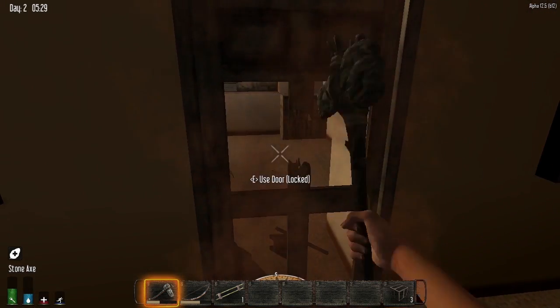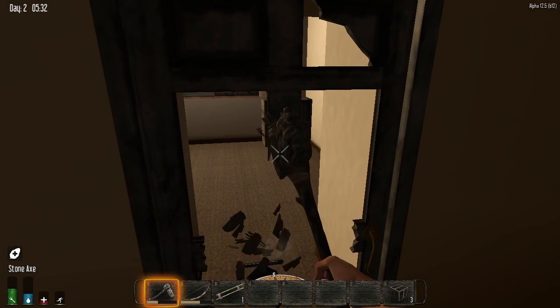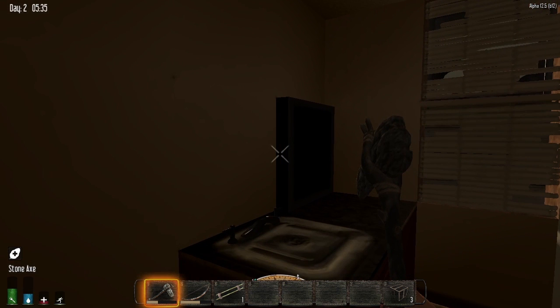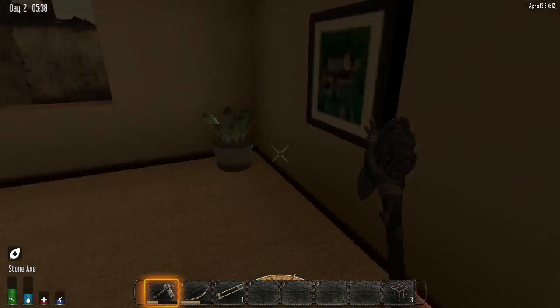I shot him like two times with my bow and then I hit him with that stone axe. I think this is a good spot — I see a bookshelf. Oh, I've been searching like three bookshelves and so far no luck. Let's hope this one's better. Before we do that, let's go into the bathroom and take a look at the medicine cabinet — which is empty. This might be a bad sign.